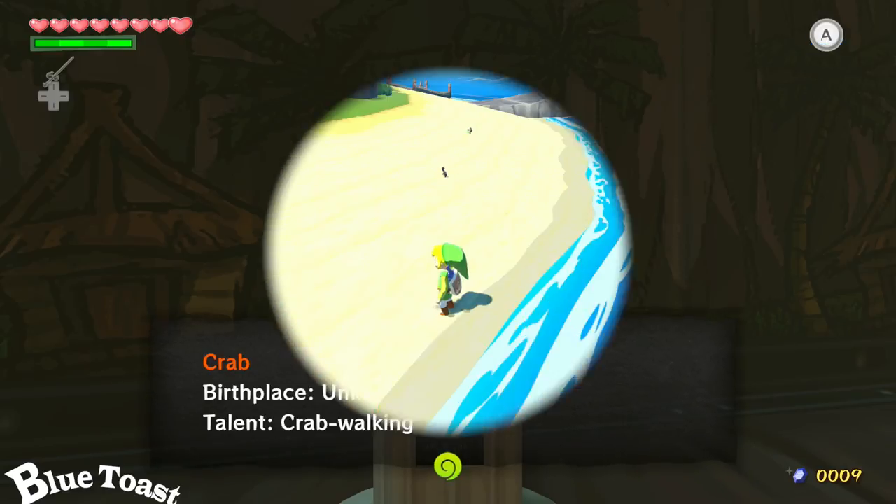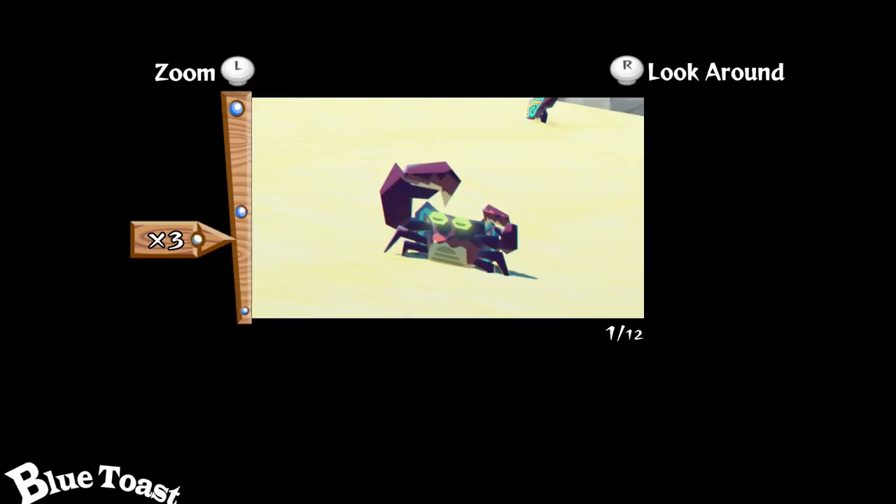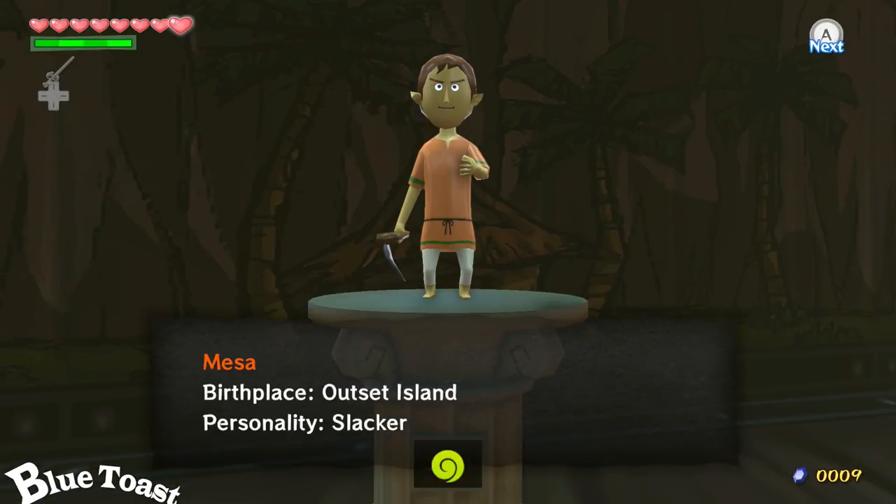First is the crab. The crab is located on the beach. Pretty easy to find, but also easy to miss. Once you've got your picture of the crab, you've got to get to Mesa.